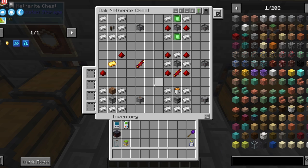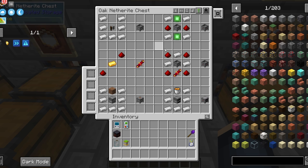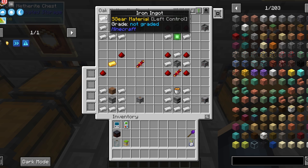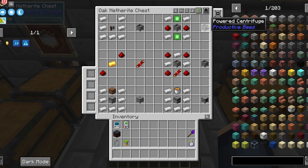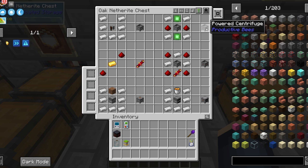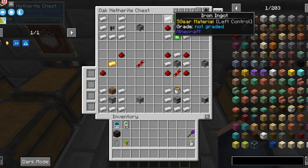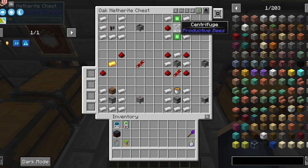Now for the machines of Productive Bees. The main one is going to be the centrifuge. This processes combs into items and honey or applicable fluids. This is seven iron and a grindstone. There is also a powered version that uses FE — it does the same thing but a bit faster than the regular one. It's made with four iron, two redstone, two basic control circuits, and a centrifuge.